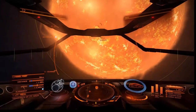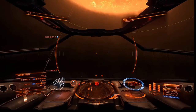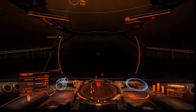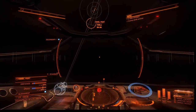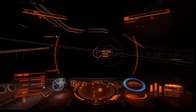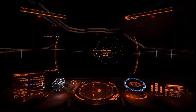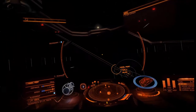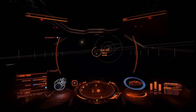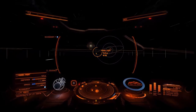Here we are in LTT 15574. The station was hiding behind the sun, so now we've come round the sun we're going to line up with the station. These white lines are the orbital rings, so all these white lines are orbital rings and you can see where things are circling. We're going to line up and fly over there.